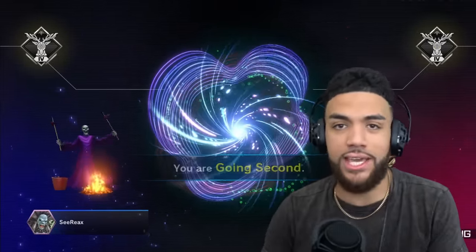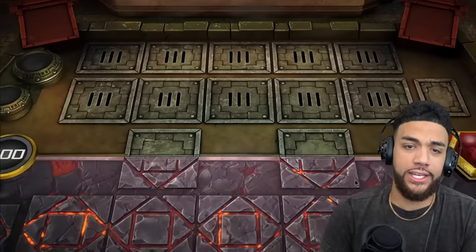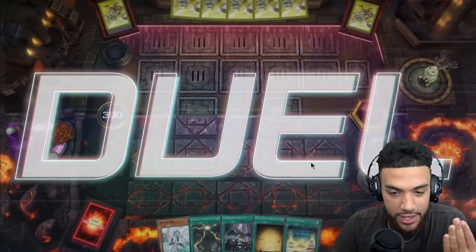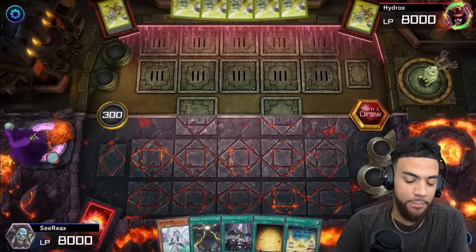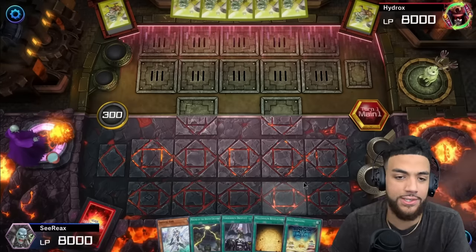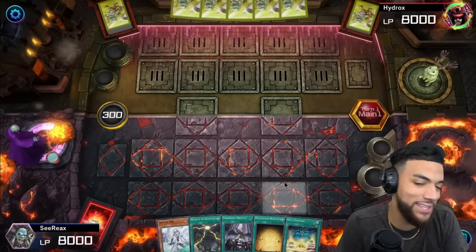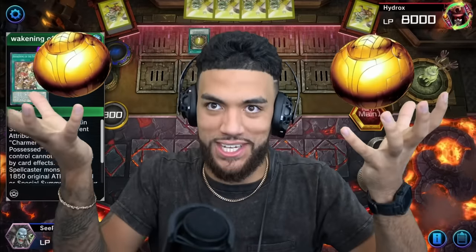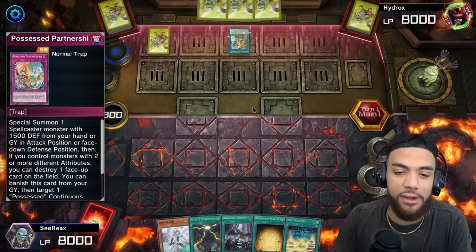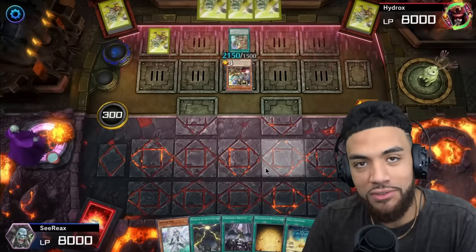All right, our next opponent. The beauty of running decks that like to go second is everybody makes you go second. I play Cubics, I want to go second, so whether I win the coin toss or not I usually get to go second — same with Winged Dragon of Ra. It's good to find a deck that's good at going second; you get one extra card draw. I actually run three golden balls, so I'm less scared about omni-negates. I believe in the heart of the cards.